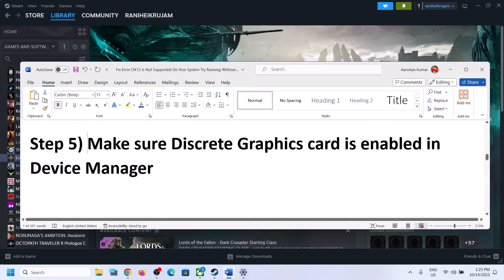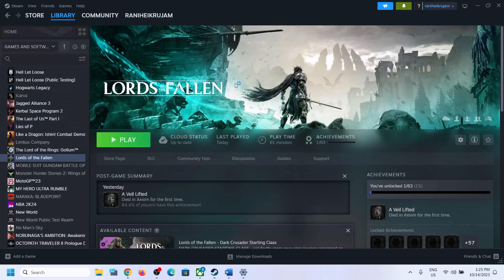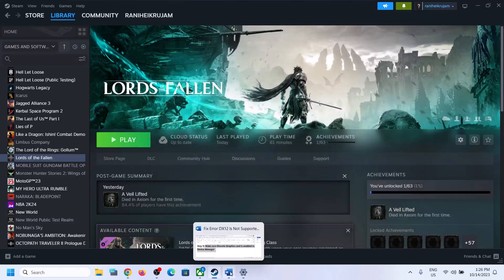The next step is to make sure your discrete graphics card is enabled in Device Manager. Right-click the Start menu and click Device Manager, then expand Display Adapters. If you have dual graphics cards — for example, Intel (integrated) and Nvidia (dedicated) — make sure the dedicated card is enabled. If you see 'Enable Device' when you right-click it, it means it's disabled; click Enable Device. Always make sure your discrete graphics card is enabled.